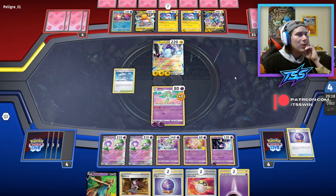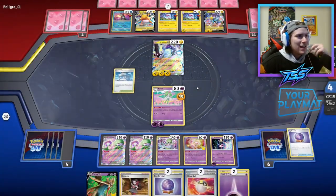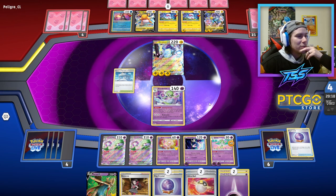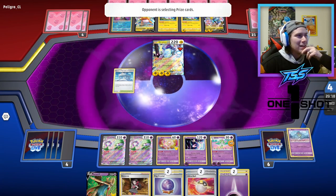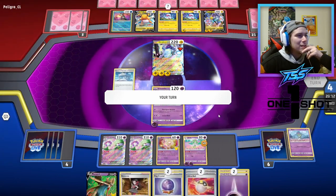Miraidon all built up with three energy — Photon Blaster is about to hit us pretty heavily. They only need to swing for 42 so that's nothing for them. Boss's Orders — oof. Losing this Gardevoir hurts a lot more because that's the only Pokémon we currently have that can knock out the Miraidon. However, we drew into Zacian again, so let's bring up Cresselia, put down the Zacian.